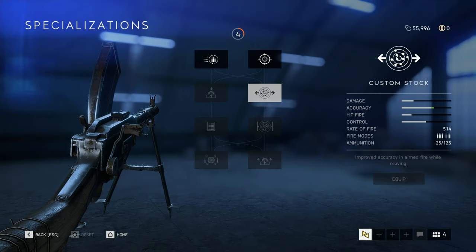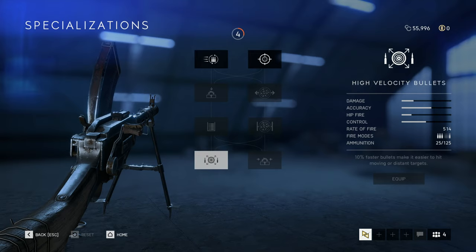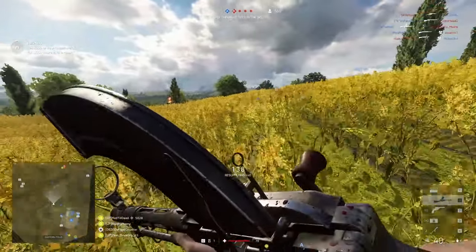If you go down the right-hand side, you'll find the custom stock, improving accuracy while aiming down sight and moving, followed by barrel bedding which does the same while aiming down sight and standing. Lastly, your choice is between high velocity bullets for a 10% increase in muzzle velocity, or the ported barrel which decreases horizontal recoil by 20%.